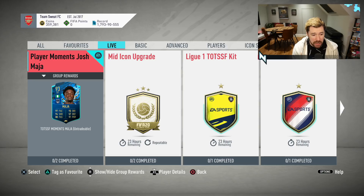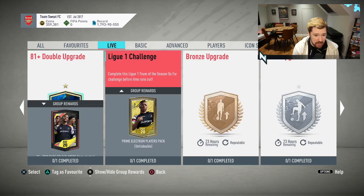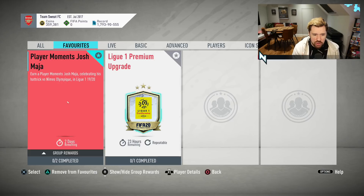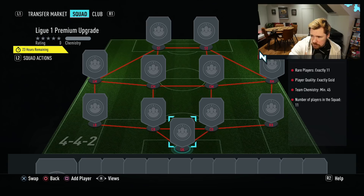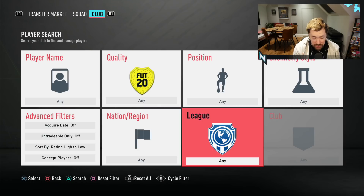And then that Player Moments — Josh Meyer, or Maja — is there as well. We've got Meyer, I think he's a good card. And we've got the French premium upgrade. There is also a new loading screen — Ultimate Team of the Season, 99. A 99 Argentinian, a 99 Portuguese, and a 99 Bell on the loading screen. It's obviously going to be De Bruyne, Ronaldo, and Messi — they're the 99s.